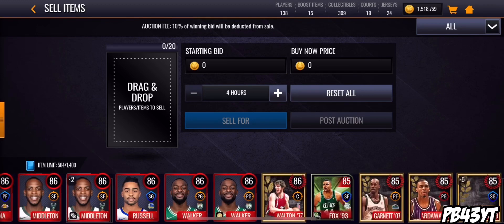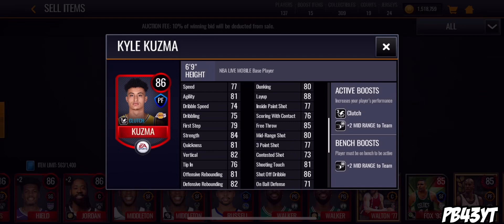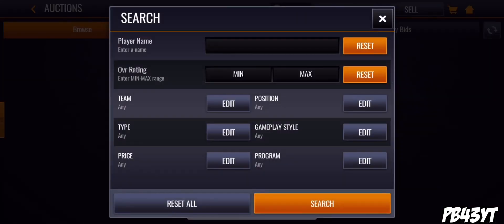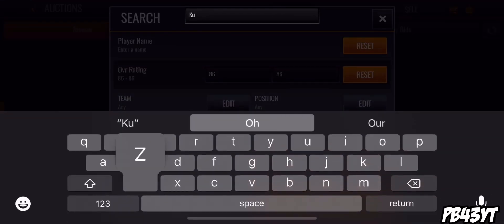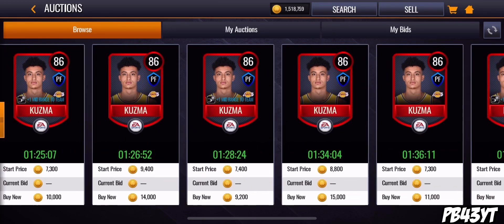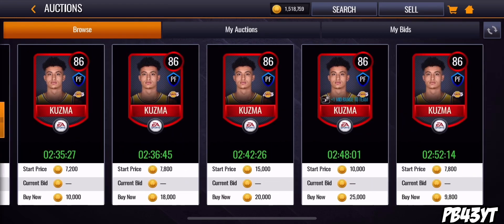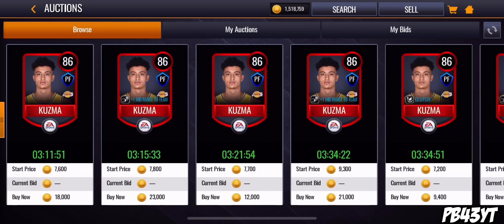I'm scrolling through my cards and I see a Kyle Kuzma with a 3-point clutch ability and plus 2 mid-range to the team. I'm like, this has got to be going for something — he's got to be going for a lot. So I look up Kyle Kuzma 86. You can't see anything on here, it's just plus 1 mid-range, plus 2 mid-range. But then I keep scrolling. Maybe there's nothing on the auction house, so maybe he's super expensive.